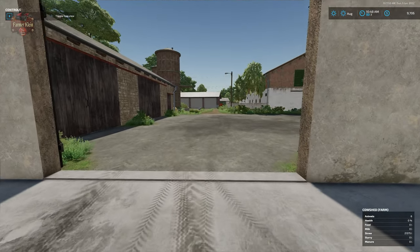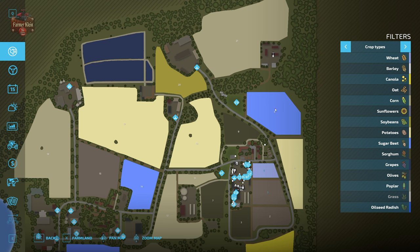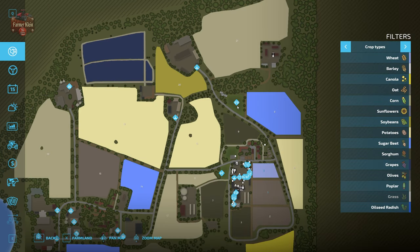We also have one other animal area for cows, and that is an outside pasture to the west of field nine. We do not own it at the start - I've gone ahead and bought this for seventy-eight thousand six hundred dollars.